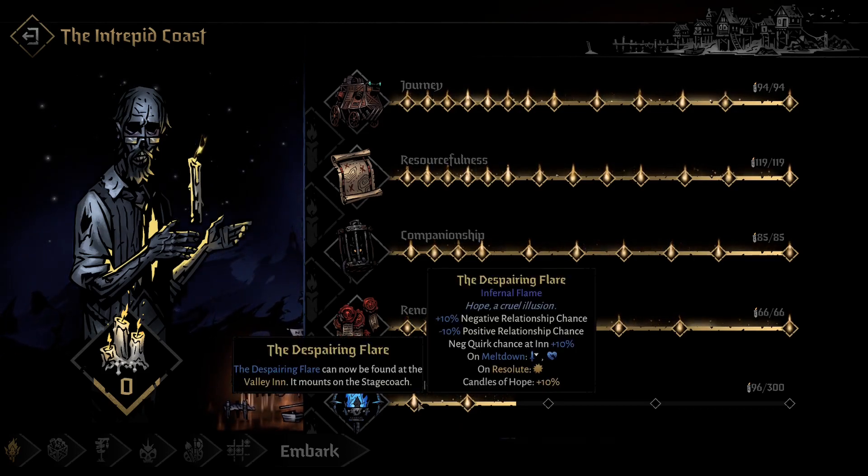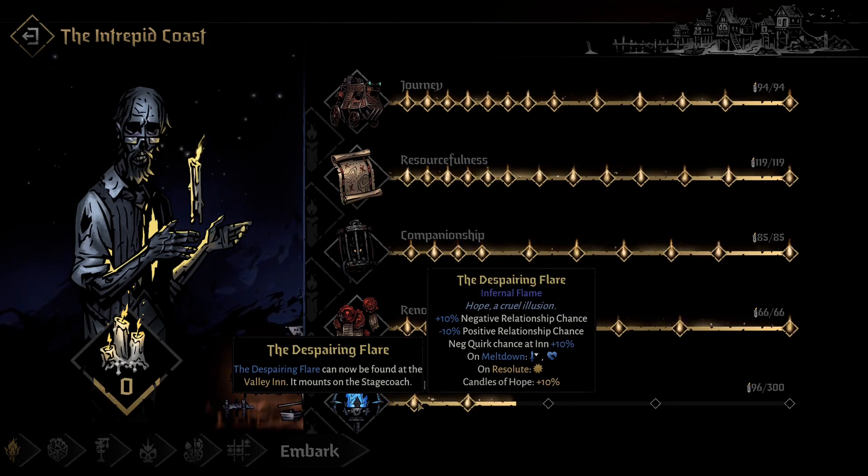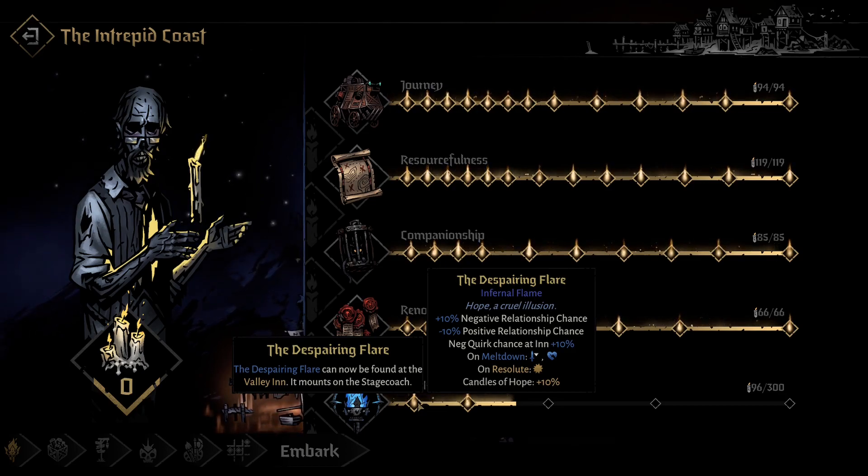If you are good at Darkest Dungeon, you could put some candles into Infernal Runs to get more candles of hope, but this is very hard, especially since this is a true roguelike, not a roguelite.